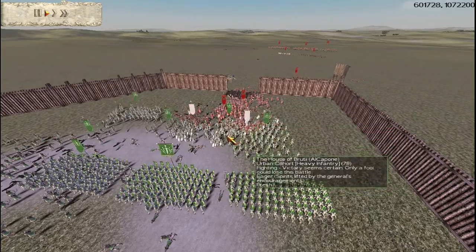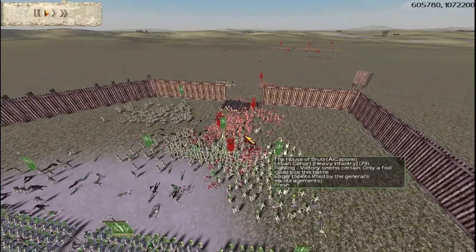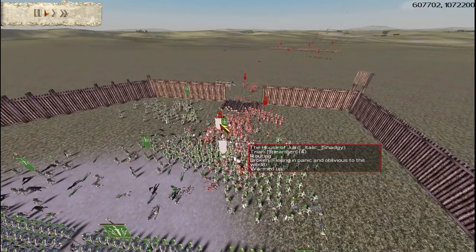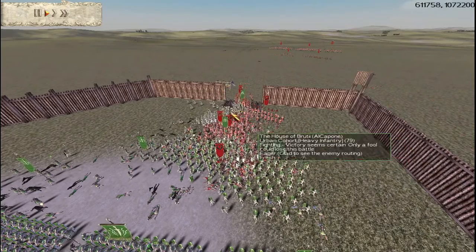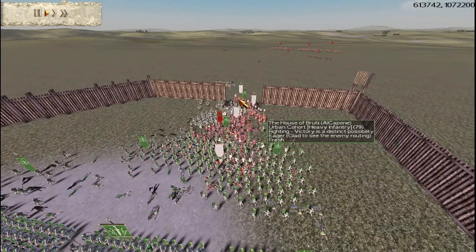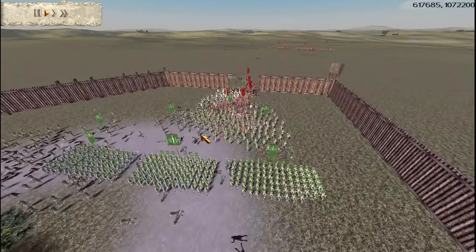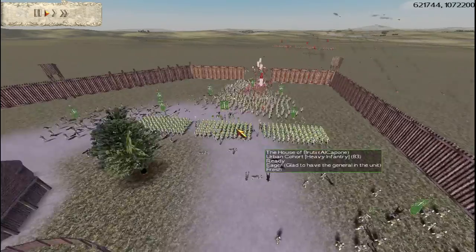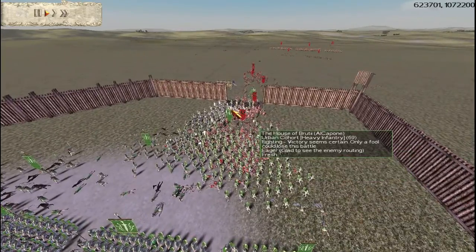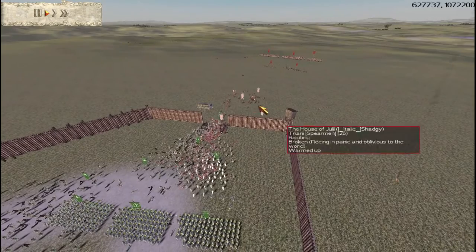We've got two units charging in at the front getting the charge bonus, and a unit of Urbans around the back that will have a morale effect on the enemy — so they're going to mass route. He's got some Urban units that came back from routing but it's going to be another mass route. We've got three gold Urbans left, our archers, and the bulk of our silver-silver Urbans. That's basically the enemy wiped out on my side.